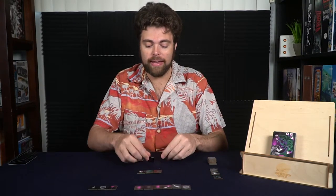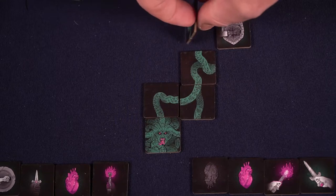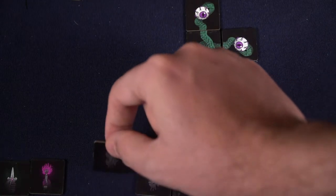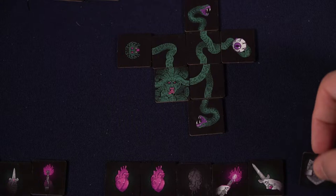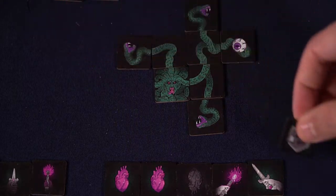You'll go back and forth until one of the different victory conditions is met. For Medusa to win, Medusa is going to either need to create a long enough pathway — at least three tiles or more — and then connect a snakehead to that. The other way Medusa can win is by turning all of the hero's available hearts into stone. And finally, Medusa can win if they are able to gather three snakeheads.